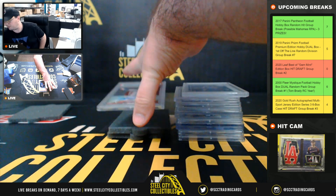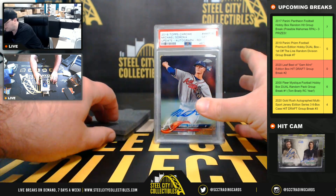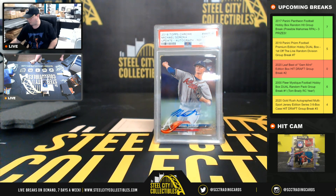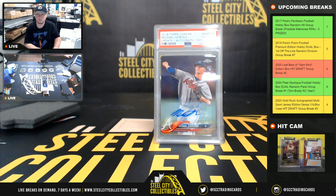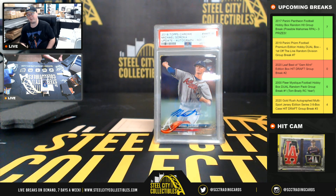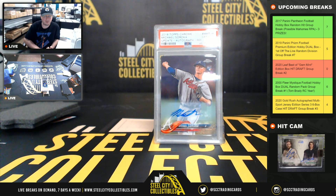And our final hit is a 2018 Topps Chrome Update Michael Soroka autograph refractor PSA 10. All right, that's gonna do it guys. I'm gonna upload the video to YouTube, I'll send out the email with the list of hits, and we'll get that draft underway.